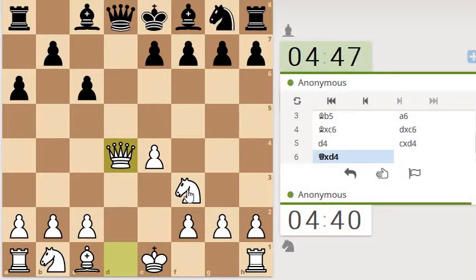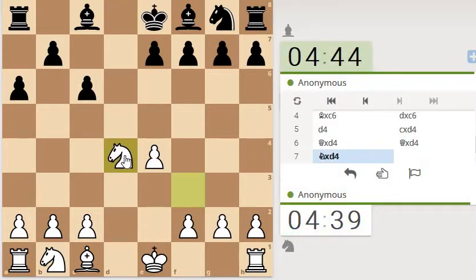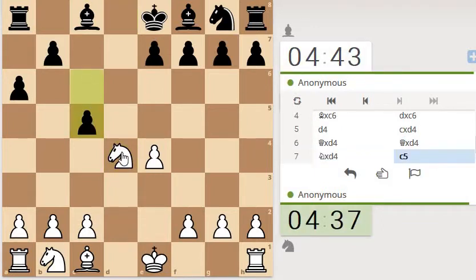So we're looking to exchange the queen off. He's taking his time, so it doesn't look like he's... Okay, so he's attacking a higher piece with a lesser piece. Can go there, can go there, can go there, but I think I'm just going back to where it came from here.